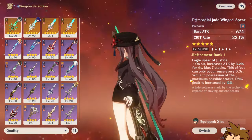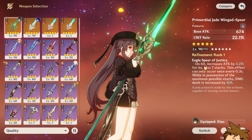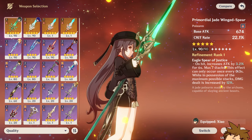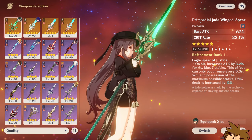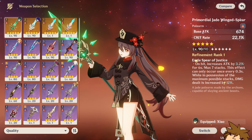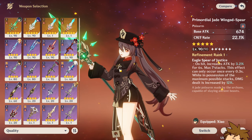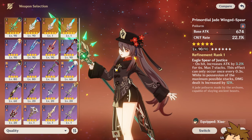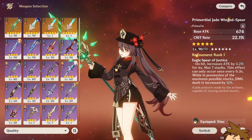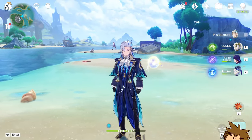There is sort of a close second, weirdly enough: the Primordial Jade Winged Spear. This is sort of like a budget version of that weapon. You get a nice attack buff from the affix — an attack percentage buff for a maximum of seven stacks at refinement rank one — and you get additional damage dealt, which is really nice.